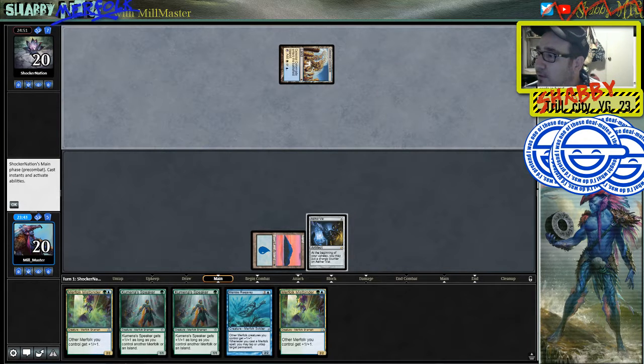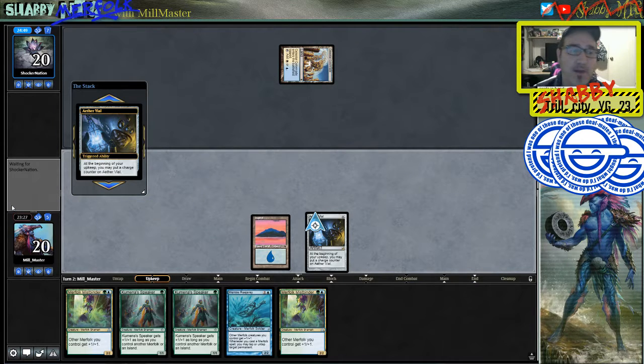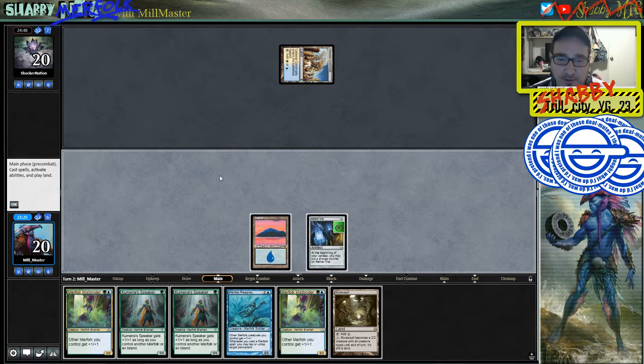Come on now. Looks like the webcam is okay. Celestial Colonnade, alrighty. This is going to be better than that all-artifact cantrip whatever deck that we last played.